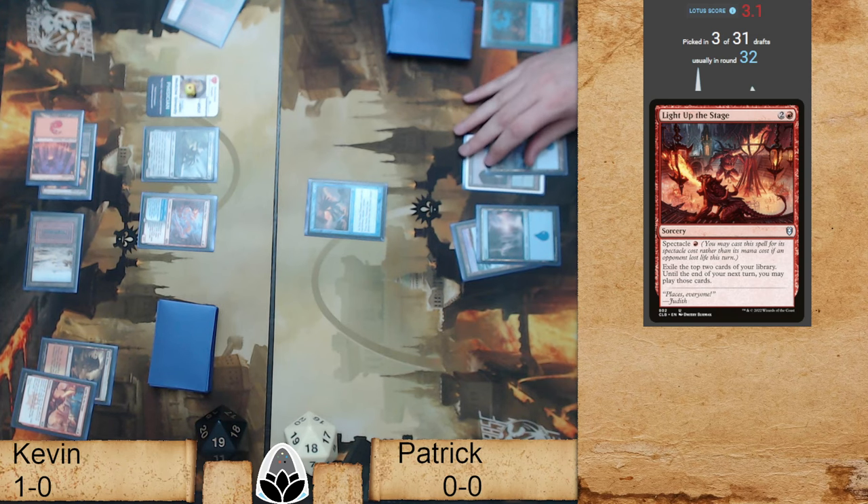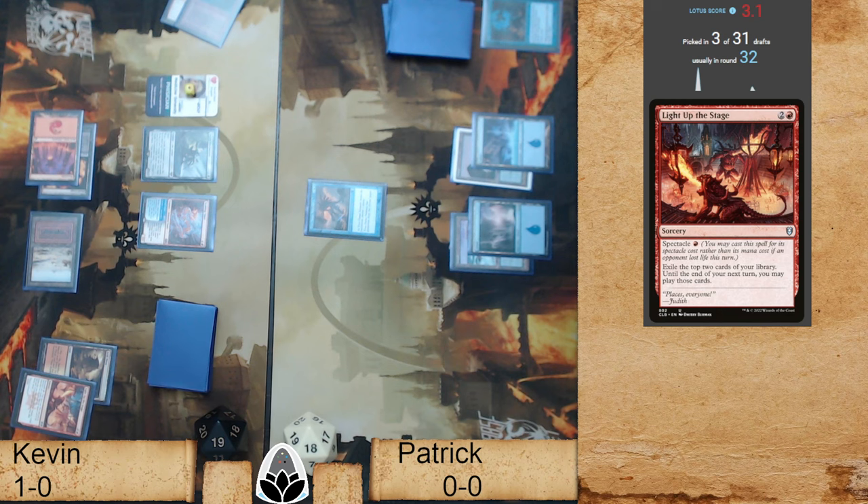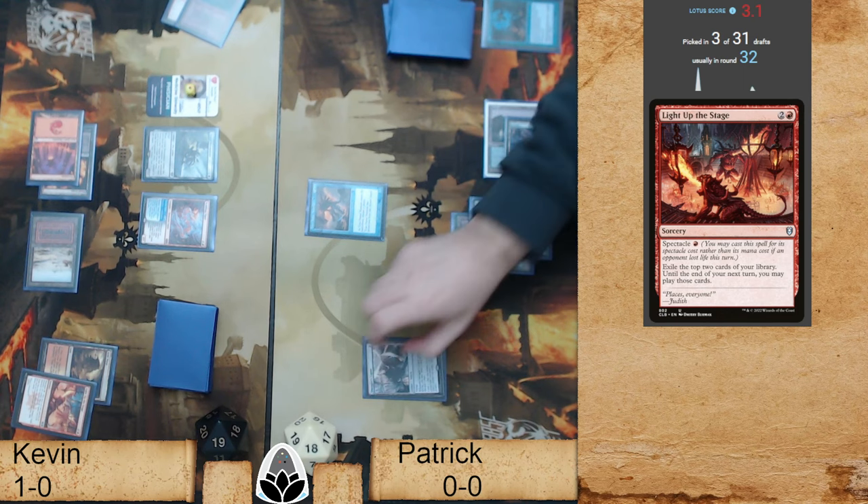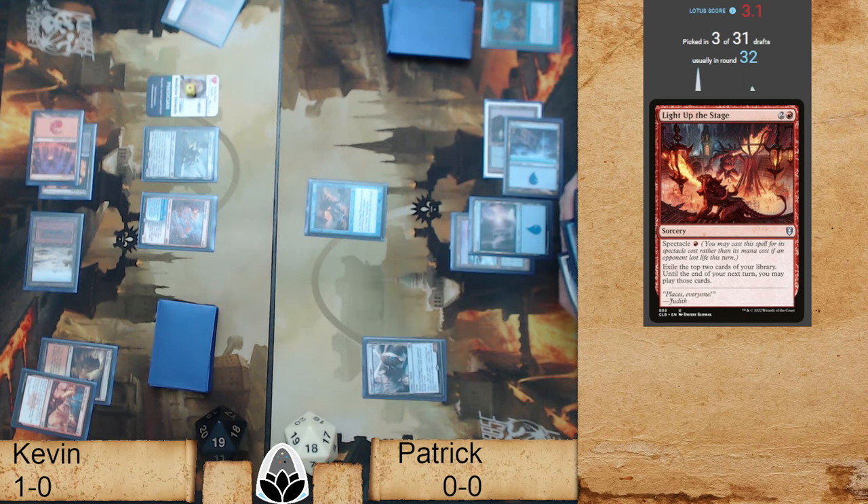Four blue is not where we want to be if we are Patrick right now. Yeah, this mono-blue list does not seem to be performing very well. No, it's difficult to cast your white and red spells out of your mono-blue list. Although that helps a lot.